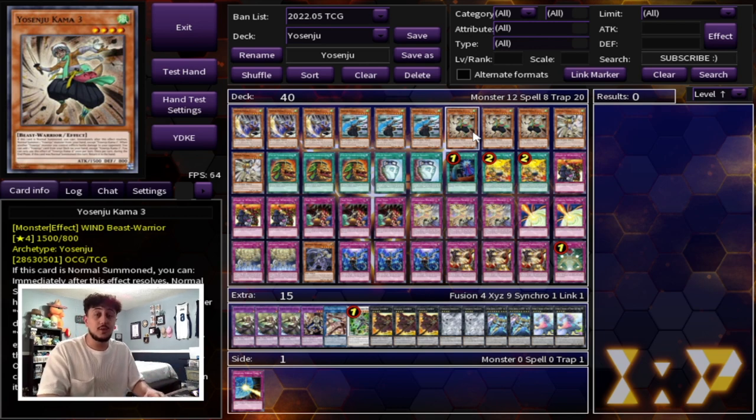Games 2 and 3, if you know you're going to be going second, yes, you can side in hand traps. Nibiru is a great card in this deck, for example, because all your Yosenjus come back to your hand at the end phase. So Nibiru is always going to be good for you. Once you go into your side deck post-side, you can do some things, but for the main deck, you really want to focus on going first.